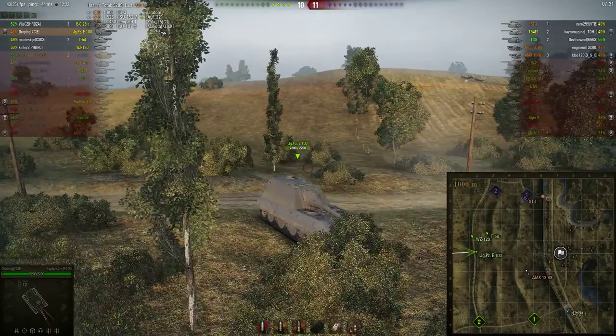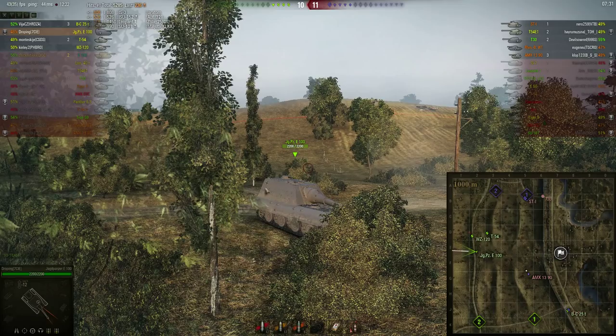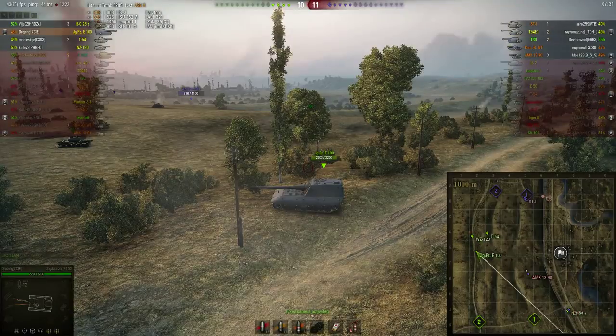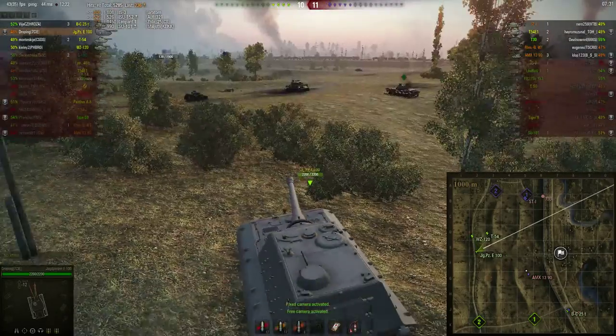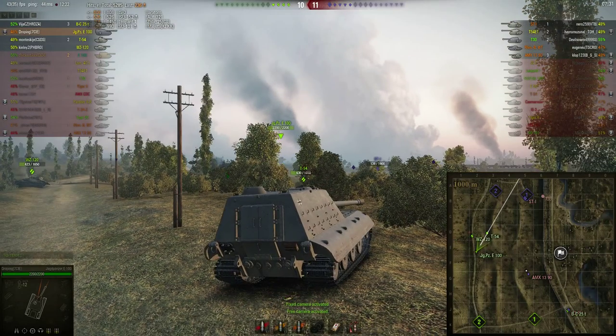Sometimes give them shots where they think they can pen you but really can't — for example at this angle on the E100, you give them this much angle and they think they can pen your side, but it just bounces all the time. You want to give them those shots. Good luck on the battlefield doing your Heavy Tank 15 mission, and we'll see you next time.